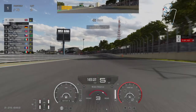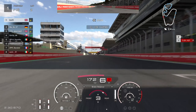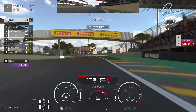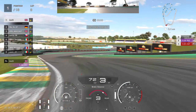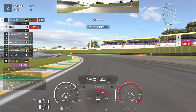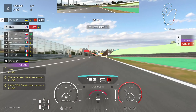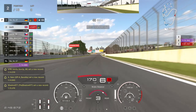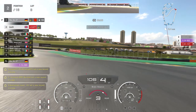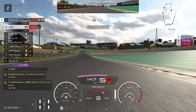In this qualifying session, we got out of the pits nice and early into pretty much P1, so no one in front and no risk of anyone ruining our laps. We managed to get our first banker lap in of a 14.3 — not the worst, not the greatest, but we knew there was potential to get into the 13s. On this lap we actually did quite a strong first sector and went purple.